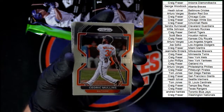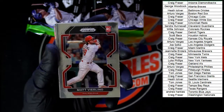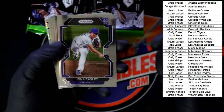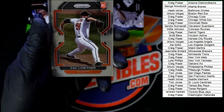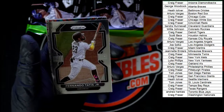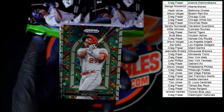Mullins for Baltimore. Veerling for Philadelphia. Alvarez going to Houston. Heasley for Kansas City. Luther for Baltimore. San Martin, Cincinnati. Tatis going to San Diego. We got the Mike Trout stained glass — look at that!